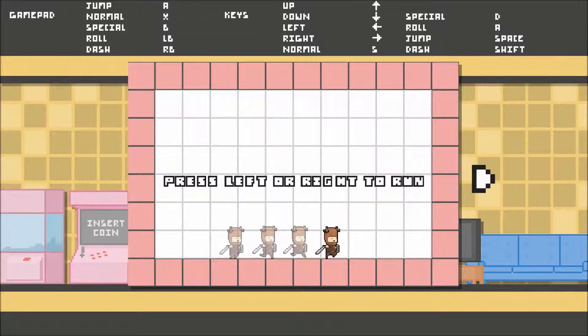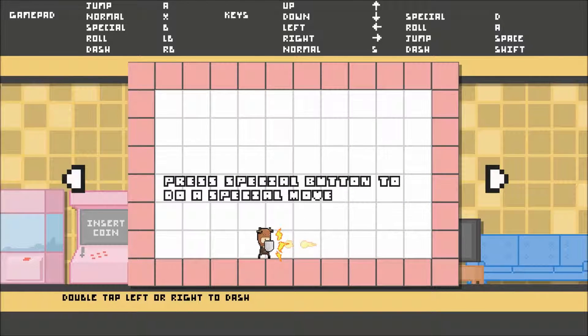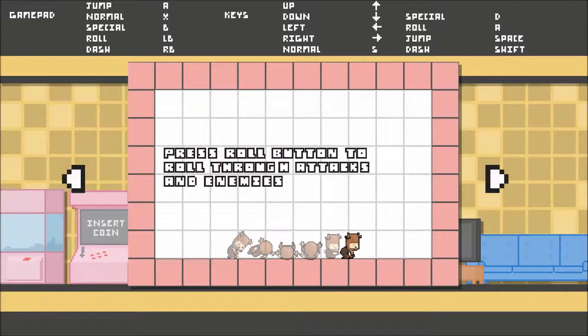I'm not gonna read the instructions, I'm just gonna jump in. Press left or right to run. Press normal attack button to do a normal attack. The text is kind of hard to read a little bit. Hold up or down to attack up or down — cool. Press special button to do a special move. Press jump to jump — makes sense. Double tap left or right to dash — cool, got it.